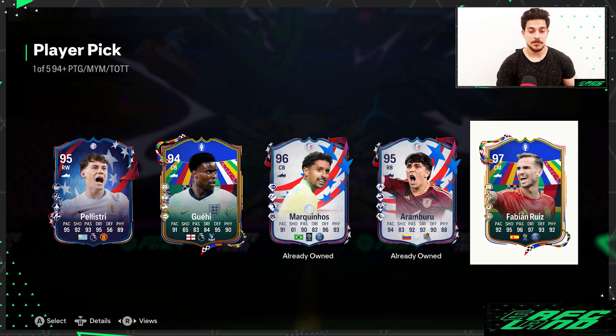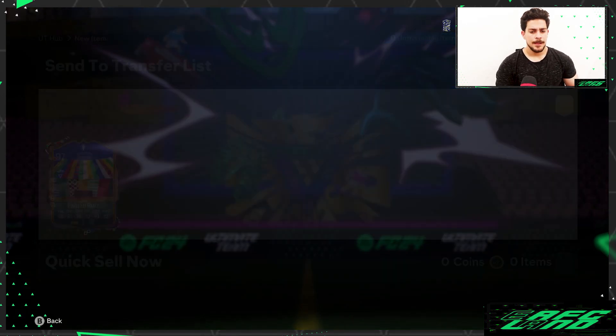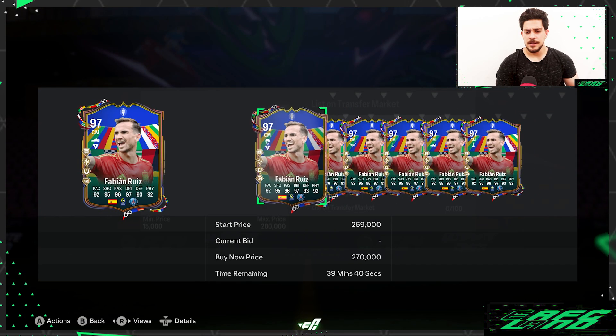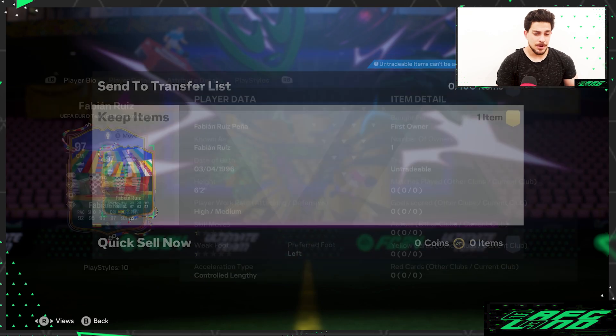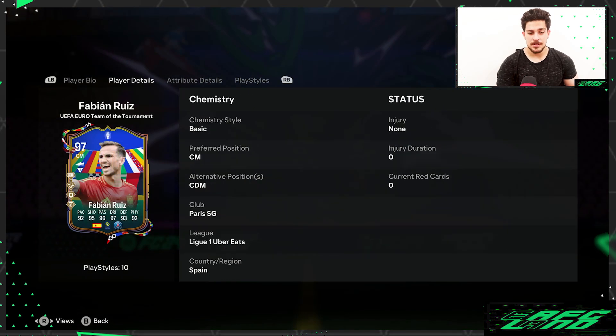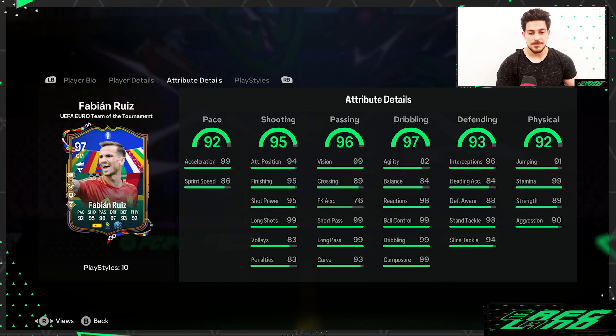We got Fabian Ruiz — okay, that's a good one, that's a good start! Let's see how much he is on the market — yeah, 270 to 280k. Good. He might even get into my team. Pace 99, acceleration, sprint speed, great finishing, short pass, long pass 99, curve 93, vision 99 — really good card. Dribbling stats: composure, dribbling, ball control 99, reactions 98. Force, agility, balance — it's like also a CDM card, that's normal.